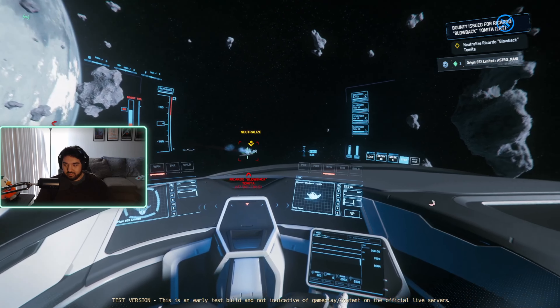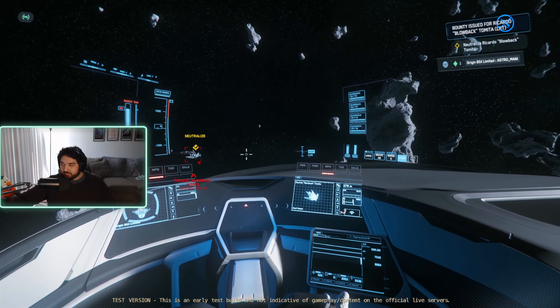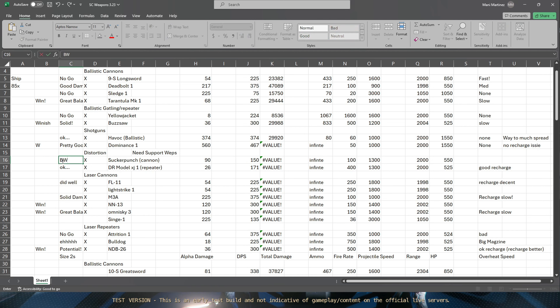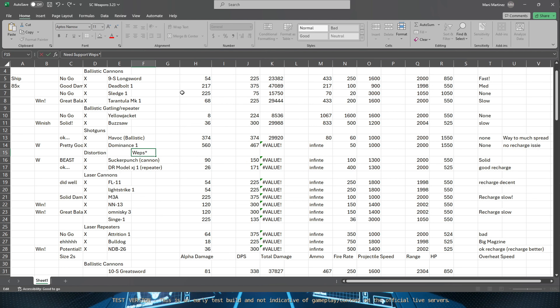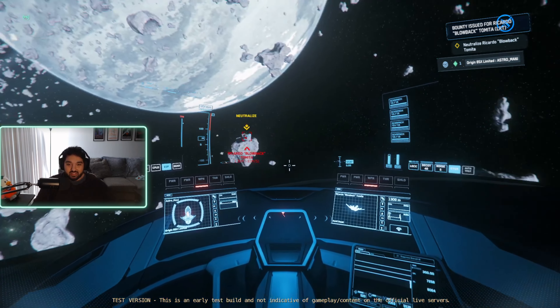The 85x has completed its journey, it has done its job ladies and gentlemen. Let's pull up the excel sheet - the Sucker Punch distortion gun: it's a beast. It's a W - solid all around. It still needs support - the distortion weapons still need support, that's a key note. But for the most part, beautiful stuff. That's going to be the end of this episode of size ones in general, that's the end of the 85x.